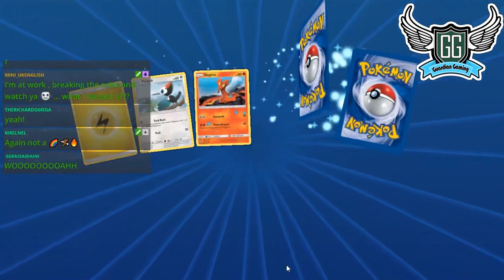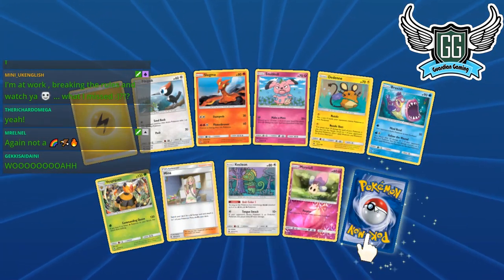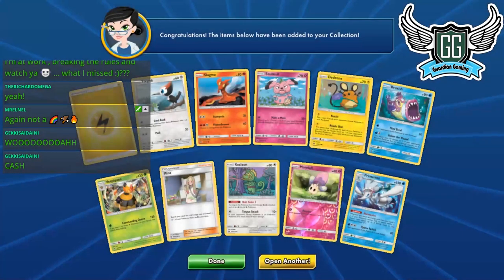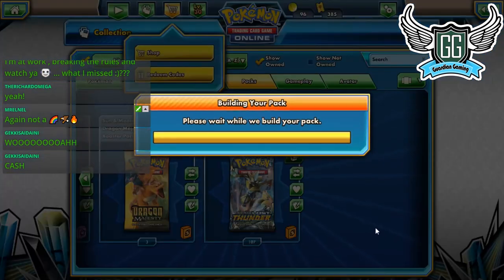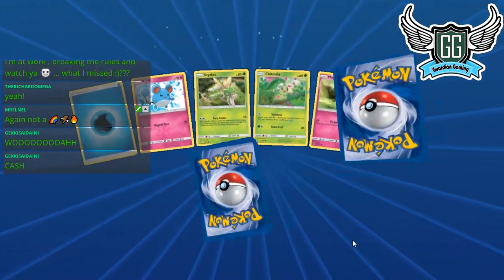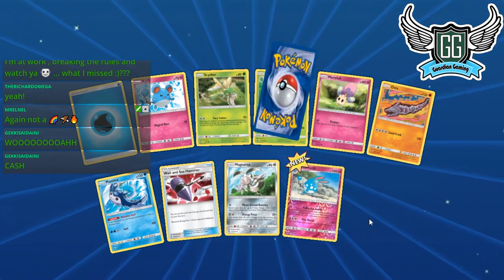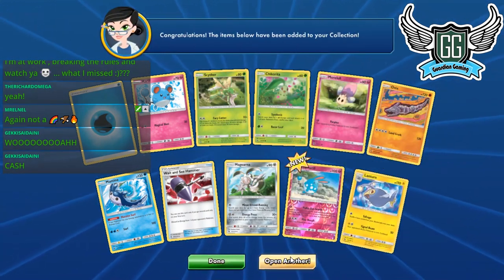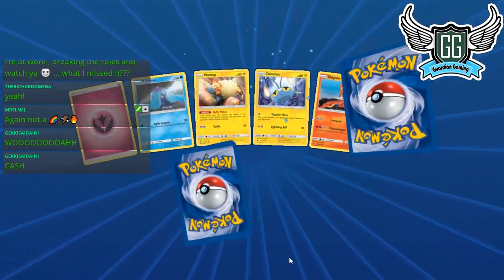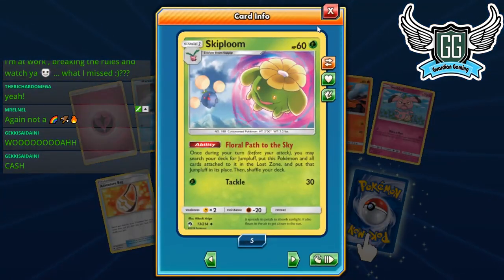Let's continue this heat — put those hands in the air! I love this Primarina — such a cool Pokémon; I wish it was a better card. We have one of our two Zeraoras. We still don't have any Blacephalons. I really want to play with Blacephalon tonight — that's my goal. We're about to open up 64 packs altogether.